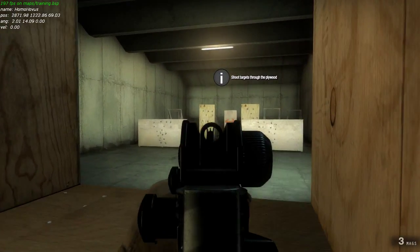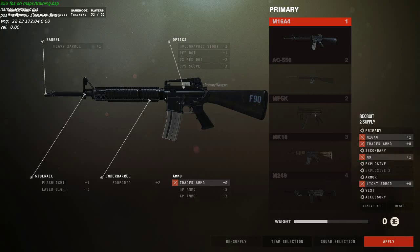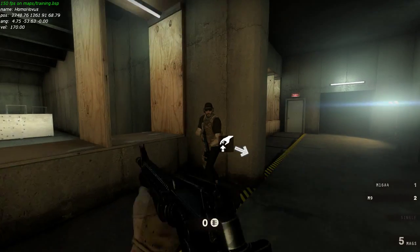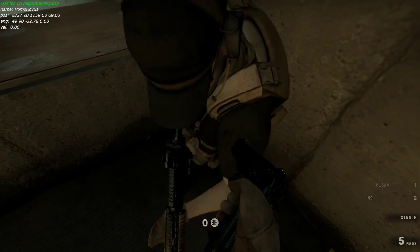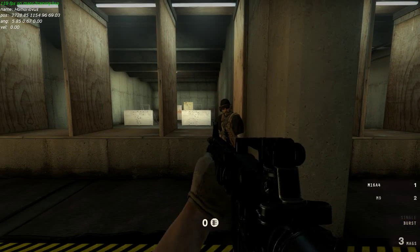Now, grab a primary weapon. Keep in mind, different weapon calibers will penetrate different materials. Being in concealment — this is a standard issue primary weapon. Depending on your role in the field, be mindful of how thick your cover is and what weapons are being fired at you.